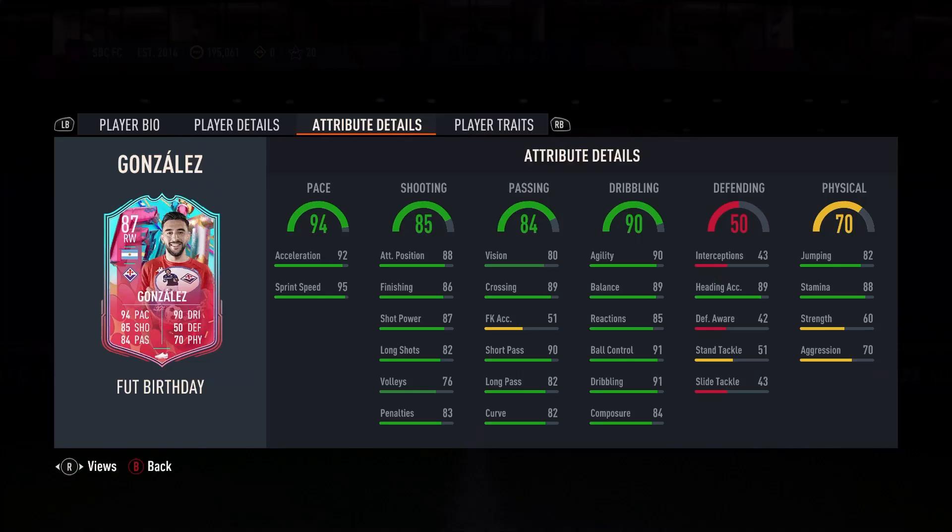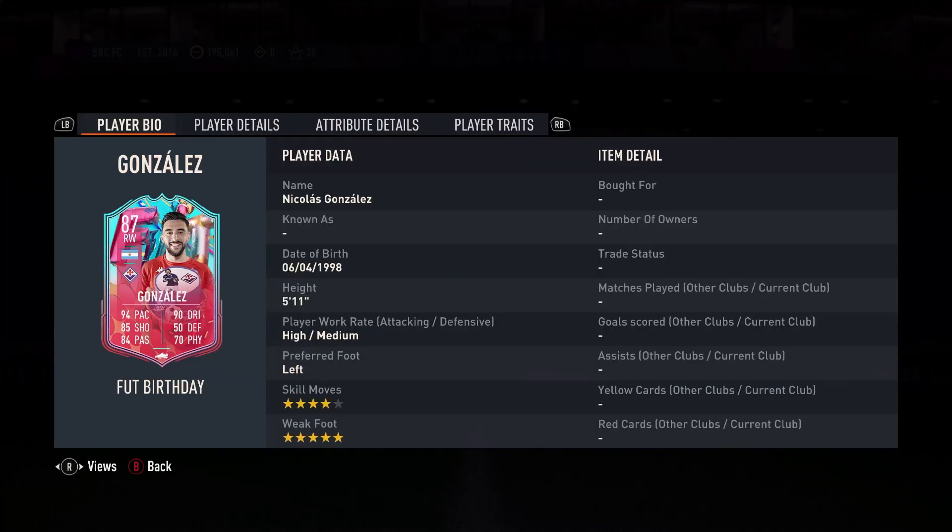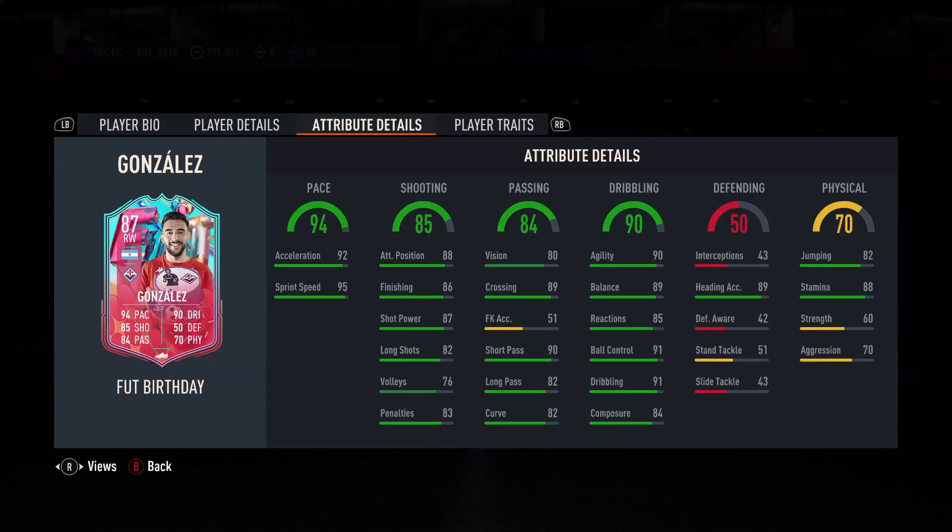For your birthday we have Nico Gonzalez wrapping up Move of the Player SBC's bonus. 87 right wing, 4 star skills, 5 star weak foot, 94 pace, 85 shooting, 84 passing, 90 dribbling, 50 defending, 70 physical.